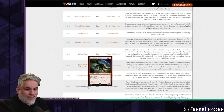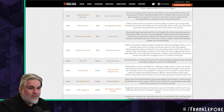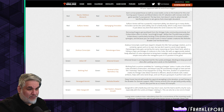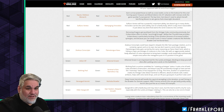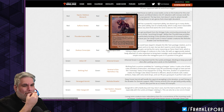Thundermaw Hellkite out for Ember Cleave. Moving dragons got pushed back by the Vintage Cube community previously, but Ember Cleave offers a similar punch-through ability without being a dragon. Ember Cleave is particularly exciting in this iteration because of increased artifact synergies and because you can strap it onto two-mana five-power creatures like Nishoba Brawler and Territorial Kavu. No one's arguing Ember Cleave isn't a busted beating.